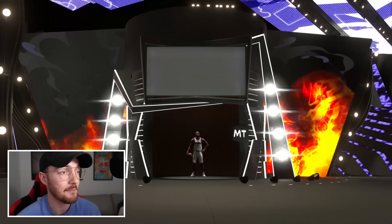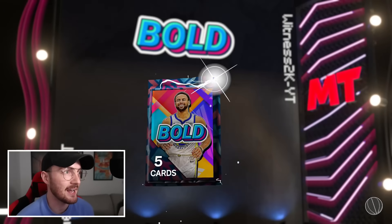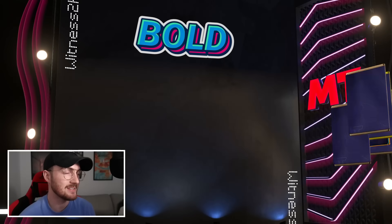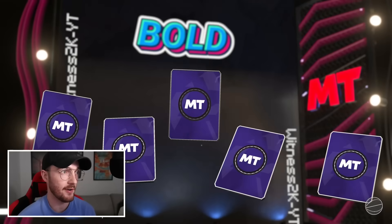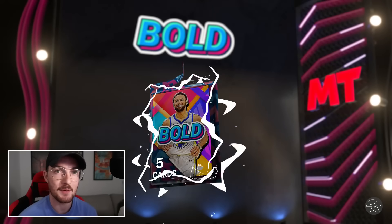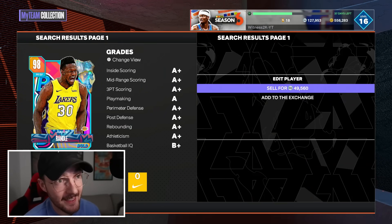My third Boris — I would not be mad if you made this one holographic, 2K. I love the Bold promo, the color of it, all the pink and the blue — it looks good, it looks clean. Pack 17 — no dark matter, Dante Exum. I'm Australian but I still don't want to pull that card. Pack 18, nothing inside it either. I do have to check Twitter and see what people think — I don't think the Steph Curry grind is bad, I think it's reasonable.